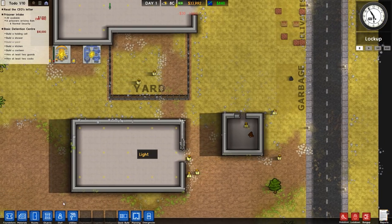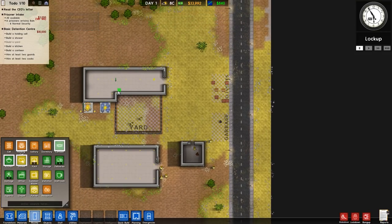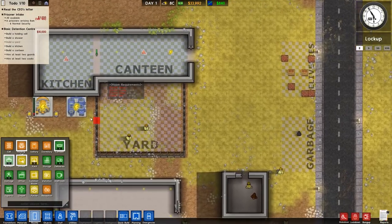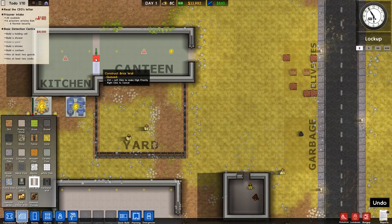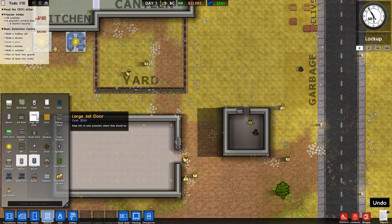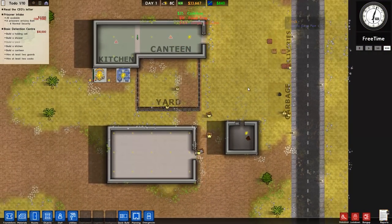But for now we're going to worry about marking everything as a room. So canteen can be here and then kitchen is here. That actually looks pretty cool. We're going to want a brick wall going right through the middle there with the yard. We need to let those workers out - I always forget to do that. A large jail door could probably be perfect right out here. We'll let those fellas out because they'll just stay there till they die.